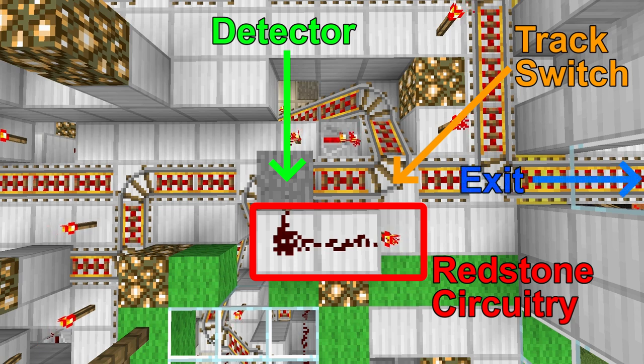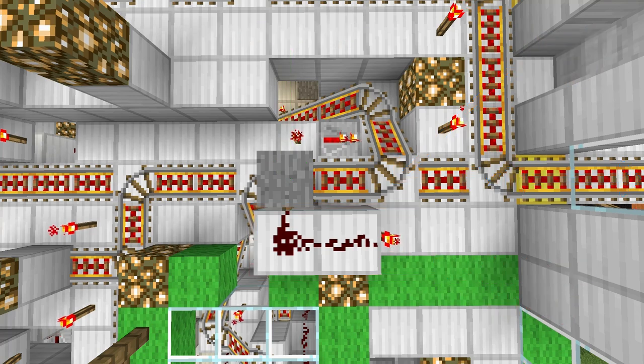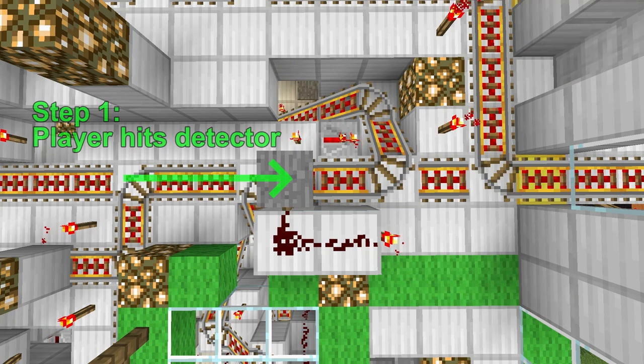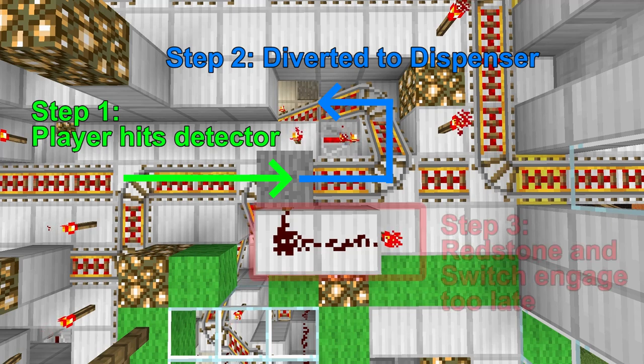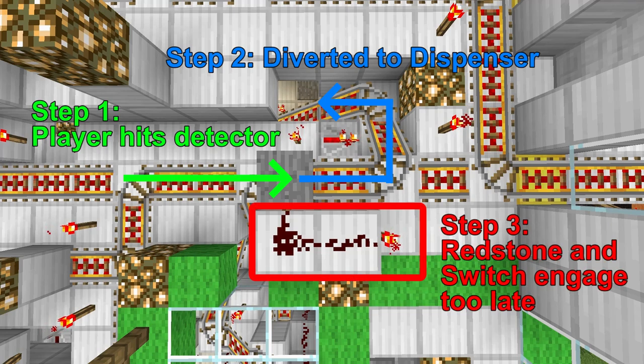In single-player, this detector works 100% of the time. However, in multiplayer there is the problem of lag, caused by a combination of both network latency and server processing delays. In multiplayer, the cart does hit the stone pressure plate successfully, but the redstone track switch does not engage fast enough before the cart reaches the switch itself. Thus, the cart falls into the dispenser before the switch is eventually engaged.